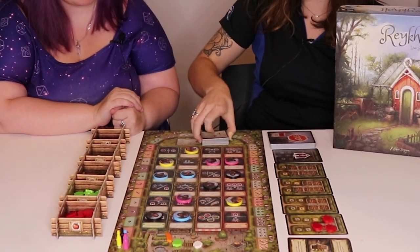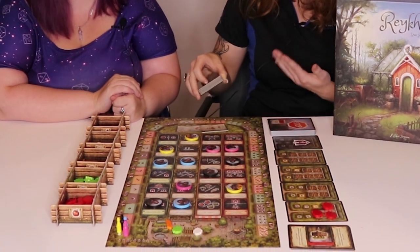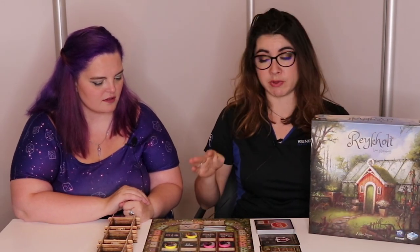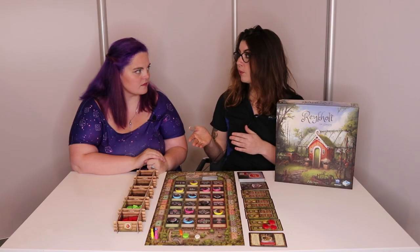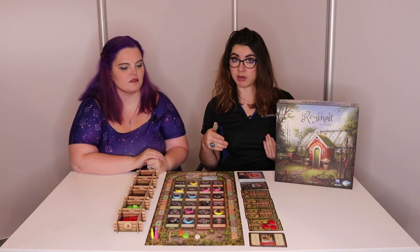The game lasts a very specific amount of rounds depending on player count, and each round has four phases: worker, harvest, tourism, and then homecoming. Worker placement is fairly self-explanatory — you place your workers out on the board. Unlike other Uwe games, you don't obtain more workers. You start with three, you end with three, and each action is very valuable.